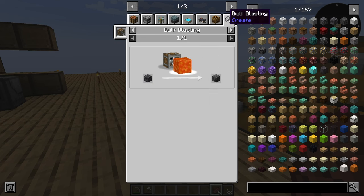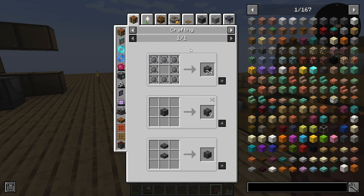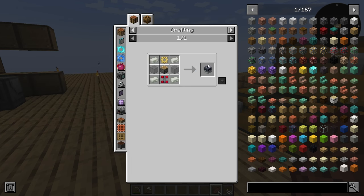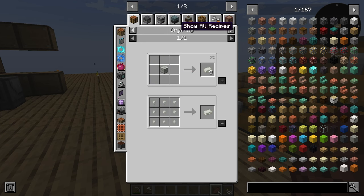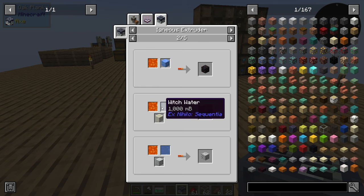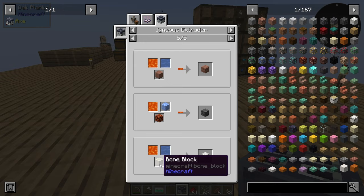Now that we have this auto sieve set up, I think it's time that we do a little bit of base building and prepare some materials for it. But to get most of the materials which I want, they're going to have to be made in the igneous extruder. The recipe for it we can actually make, but to be able to craft some things like deep slate and blackstone you need some form of ice and we don't have a way to produce that yet. However, we can make ice if we take a little bit of a detour to Tinker's Construct.